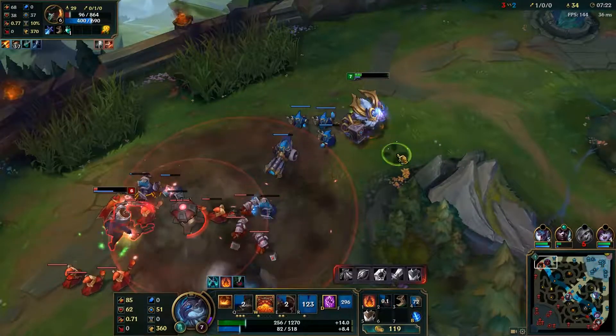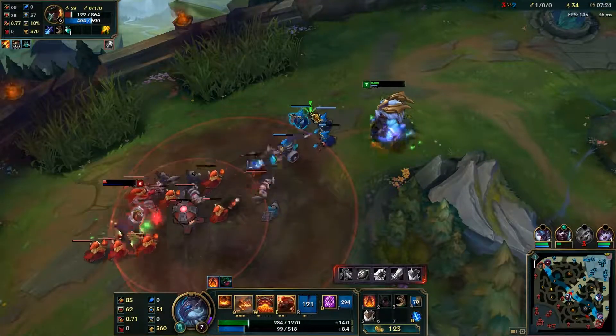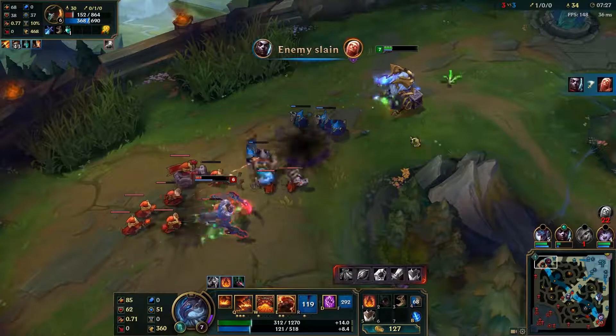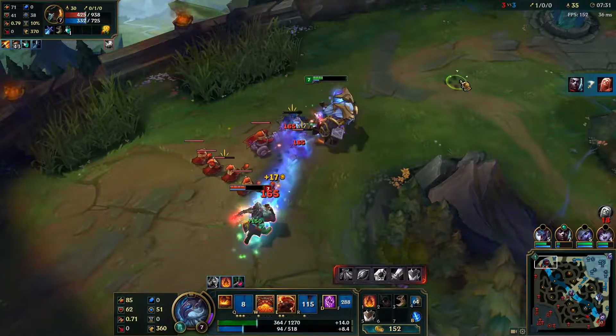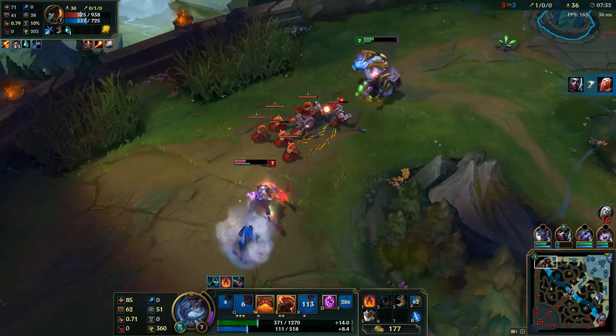Ornn is the no-nonsense, gruff-talking badass with the heart of gold we all know and love. Think Ron Swanson from Parks and Rec, but make him an 8-foot-tall goat god with a hammer. That's Ornn in a nutshell.